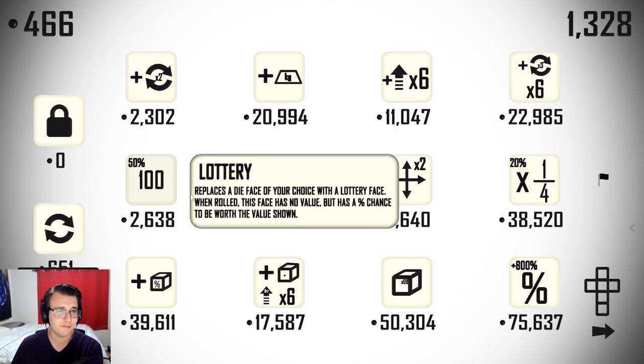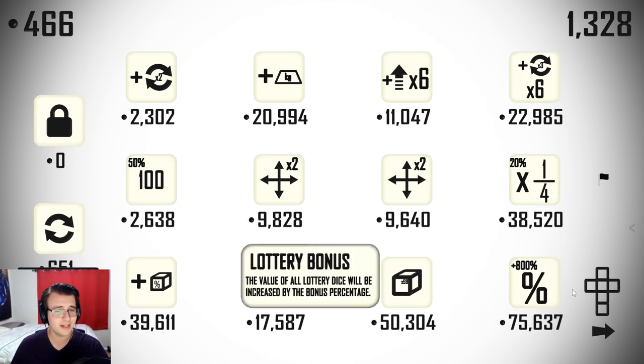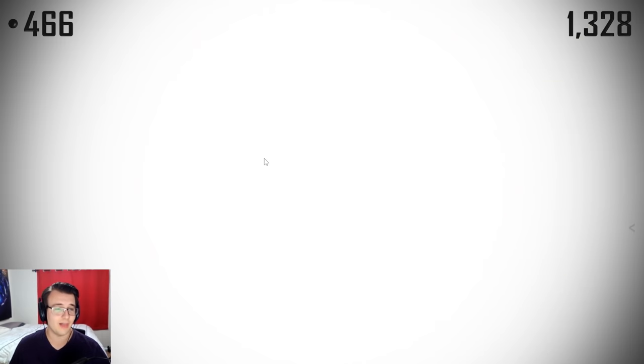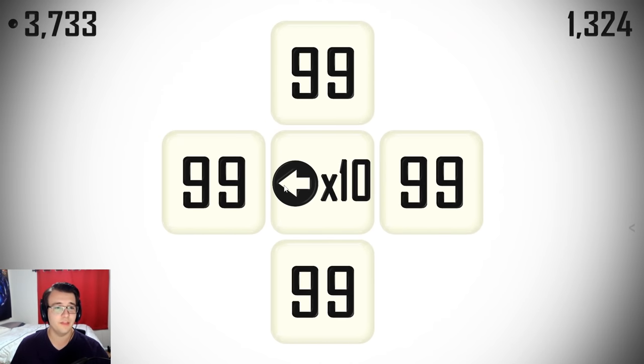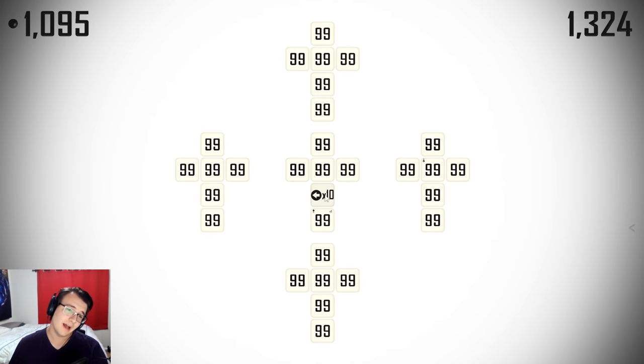Things are a bit more expensive. I'll take a lottery bonus and also a lottery face. This is the first one I think is worth it. Even though this is technically worse than the 99, my strategy is going to revolve around having a good variety of lottery dice. And then once I get this lottery bonus, which I obviously am going to get, lottery dice are going to be worth basically eight times more, so this thing will be way better than the 99s. So I'm going to take it.